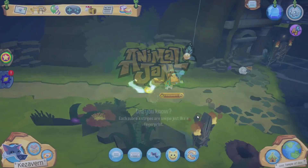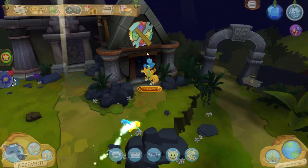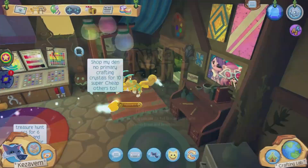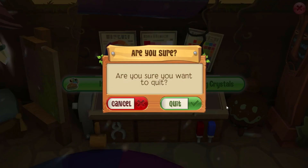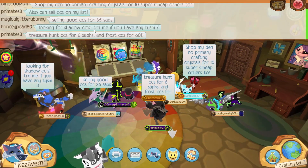The crafting lab is in the Lost Temple of Zeus here. You just come up this way where you get the crafting symbol and go inside. And we are at the crafting lab — there's usually a lot of people in here advertising all kinds of stuff, as you can see from all the text.